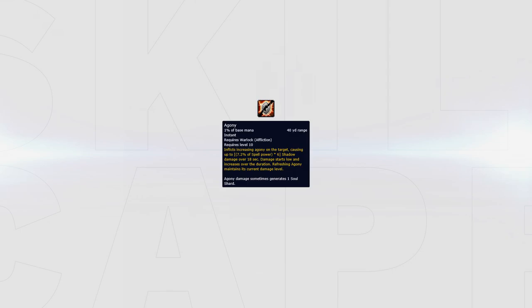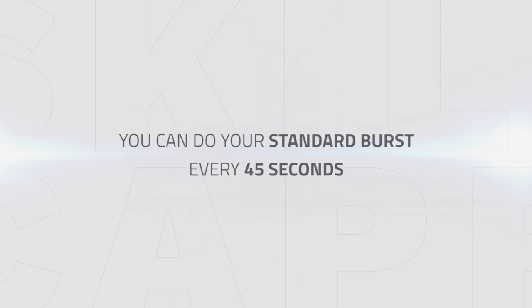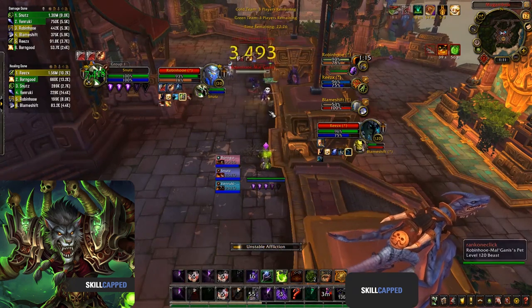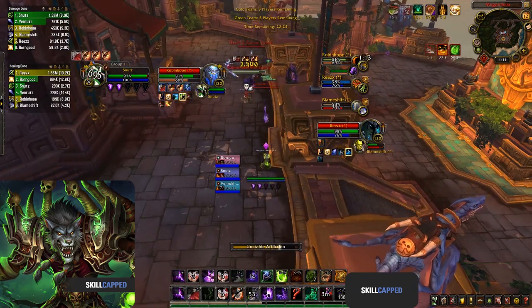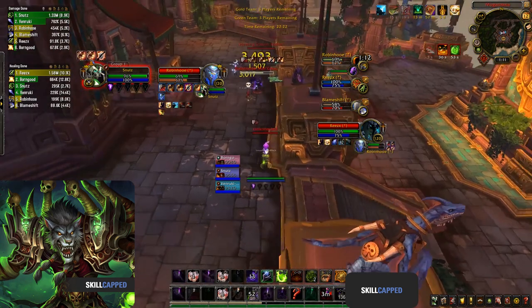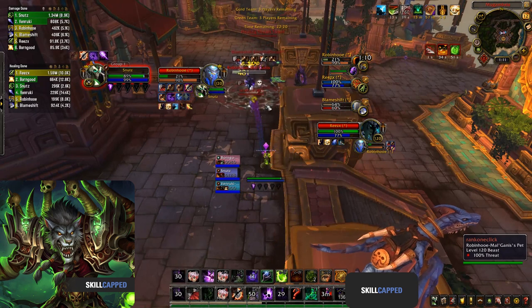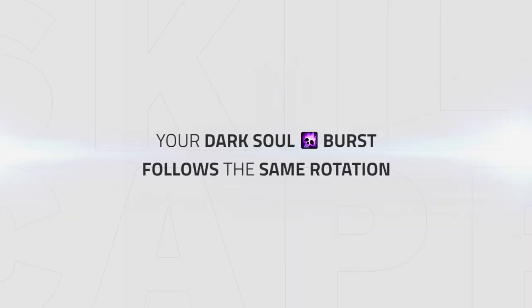After you have corruption up, start getting up your curse of agony, which will deal some moderate damage whilst generating shards. Outside of your two dots, you have three different ways of bursting: standard burst, dark soul burst, and drain life burst. Your standard burst is something you can do every 45 seconds — it involves having your two dots up on the target, then unloading up to five unstable afflictions in combination with phantom singularity, as well as curse of shadows, then using death bolt for decent burst damage.